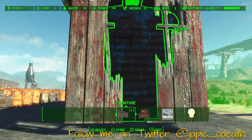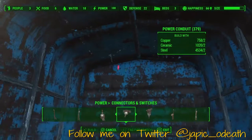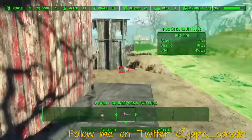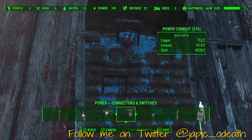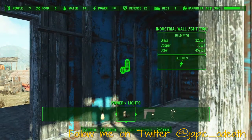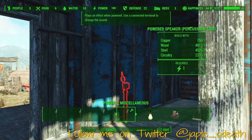Inside here we're going to put in a few things. We're going to put in a power conduit on the wall, and we're going to glitch some power through from the inside to the outside. We'll do it on both ends. This allows you to give it a different kind of look at night. I especially liked the cycling lights — they let you pick different colors. Let me find those... they're in miscellaneous, unless I'm mistaken. There they are.